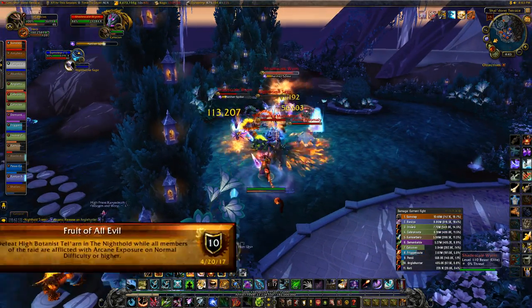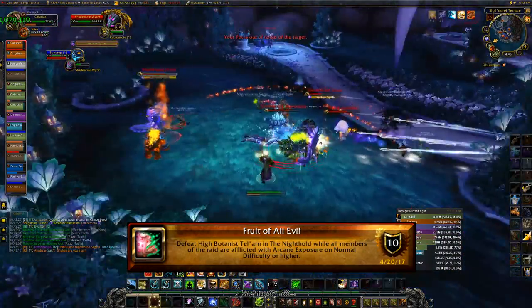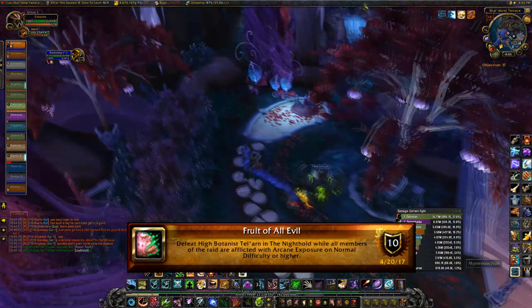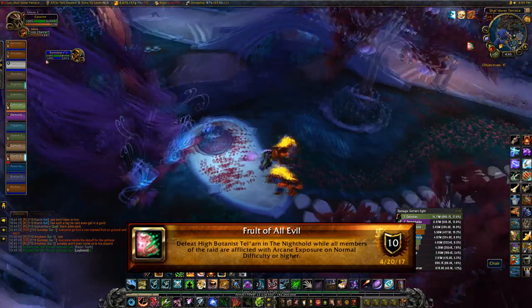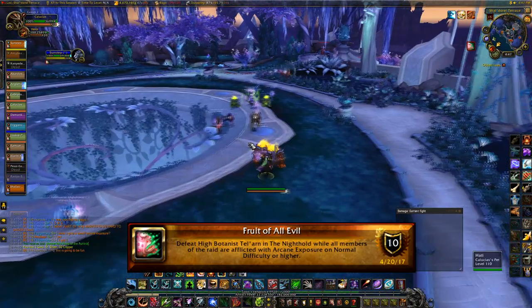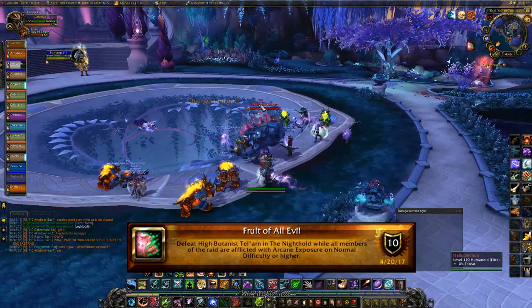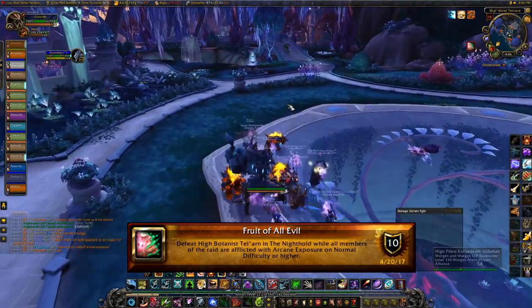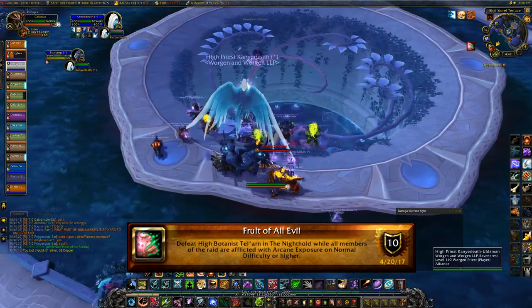Next is High Botanist with the Fruit of All Evil achievement. Start by clearing a lot of the space around High Botanist and the surrounding garden. Around the garden you'll see small fruits you can interact with — before starting the encounter have everyone interact with the strange fruits on the ground. This gives you an Arcane Exposure debuff which does three things: you can get stunned, knocked back, or — most importantly — hallucinations will spawn. How hallucinations work is that someone else's will spawn that only you can see, but it will attack someone else and deal a lot of damage.